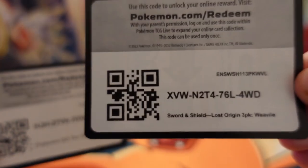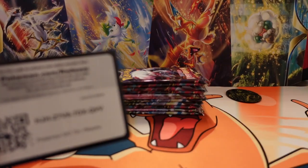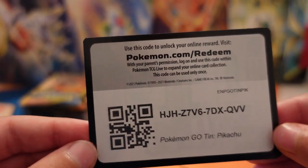So we got the code cards right here. We got the Lost Origins Weavile box, and then we got the Pokemon ten-pack.